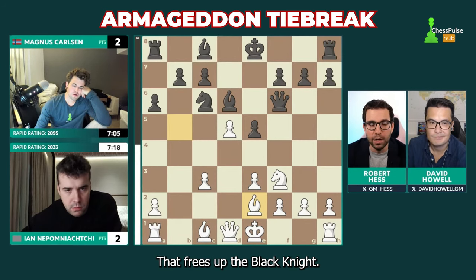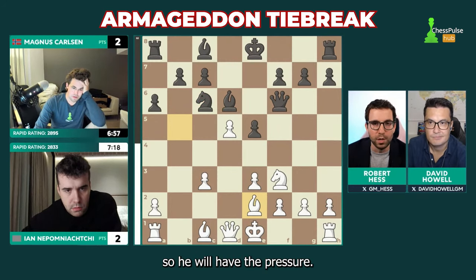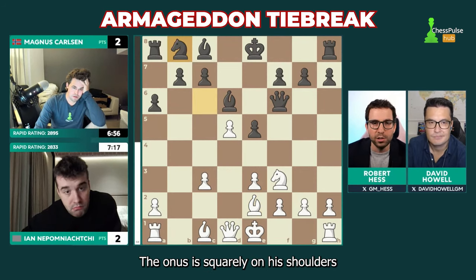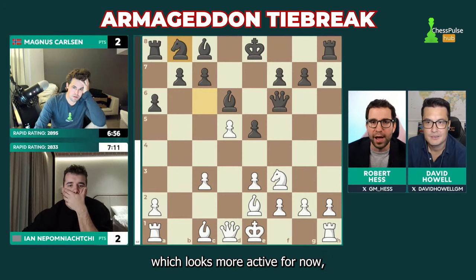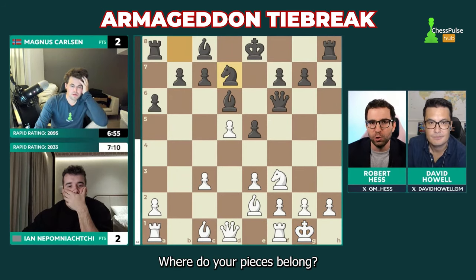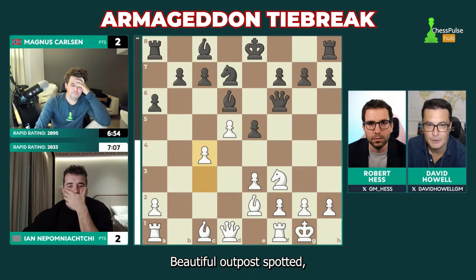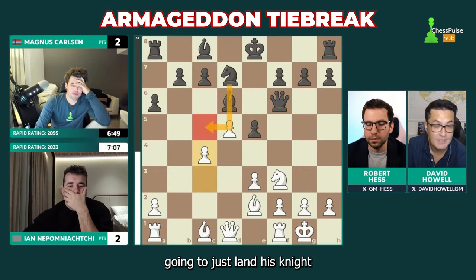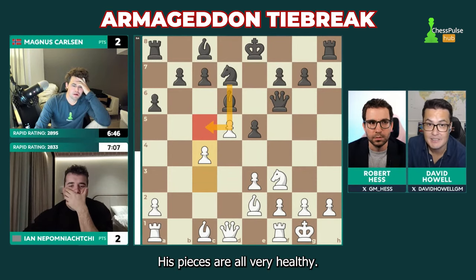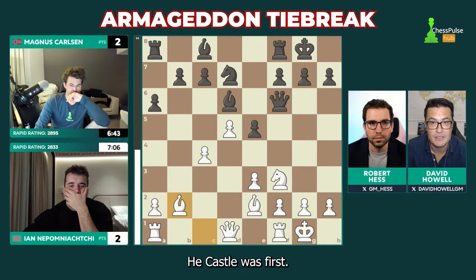The good news for Jan is that he must win this game — there's plenty of life left. The bad news is he's not really up on time anymore, so the pressure is squarely on his shoulders. Look at that knight backing up to its starting square. Instead of just going to e7, which looks more active, think about the future — where do your pieces belong? The c5 square is juicy. Magnus castles first, and now the knight lands on c5.